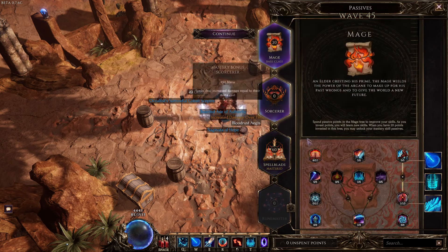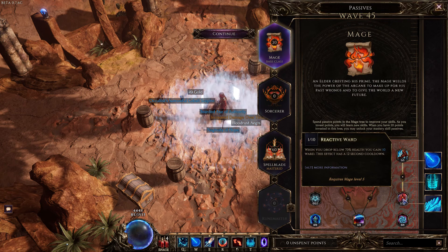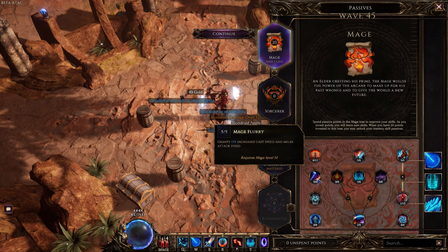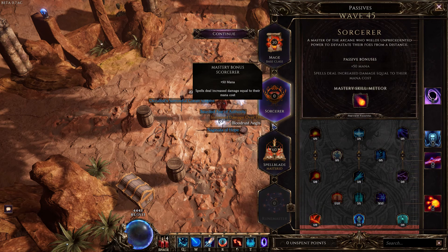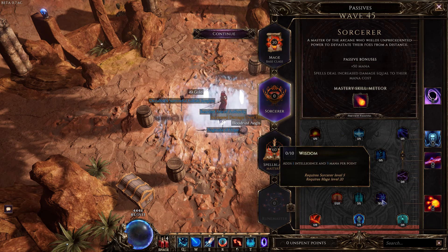For Passives, our 20 points in Mage Base Class will be: 8 points in Arcanist, 8 points in Scholar, 1 point in Reactive Ward, 5 points in Warden, and 5 points in Mage Flurry with 8 points in Knowledge of Destruction. We have 0 points in Sorcerer, though you can invest up to Wisdom and put 10 points there for 10 more Intelligence and extra mana.